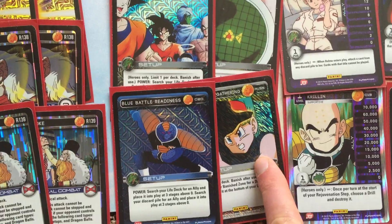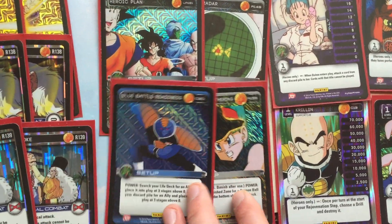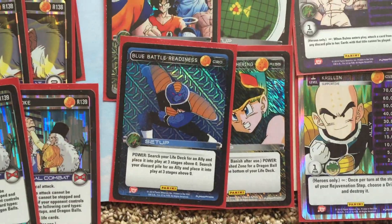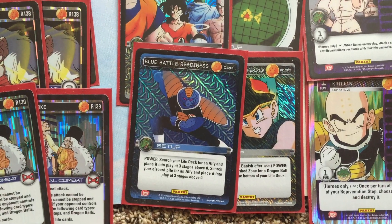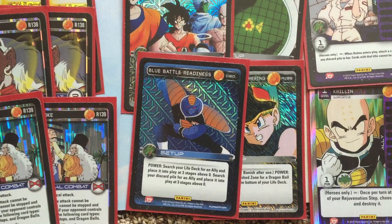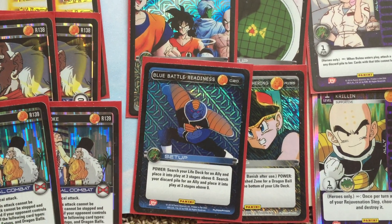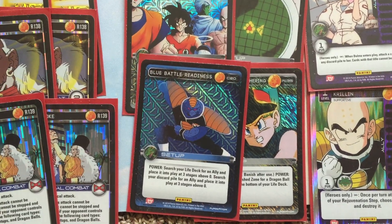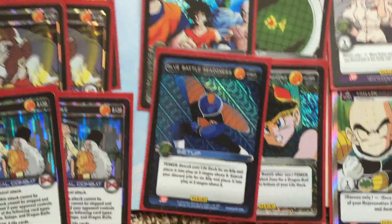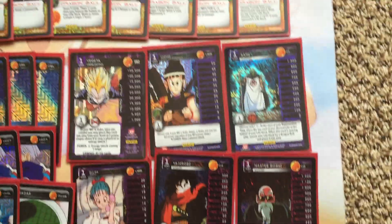Info Gathering — staple, because if you're going to win by Dragon Ball victory you have to run this just in case things go sour. Blue Battle Readiness — I've seen a lot of tag team decks run two or three of these. I was running two or three at one point but it's too cloggy and unnecessary. I think one is the perfect number for this deck because I have multiple ways to get allies out in other ways, so Blue Battle Readiness is good but it's not a three-of. One has worked perfectly fine for me.